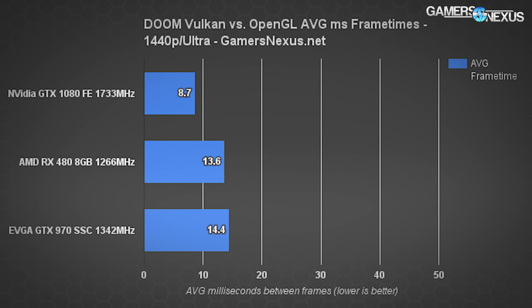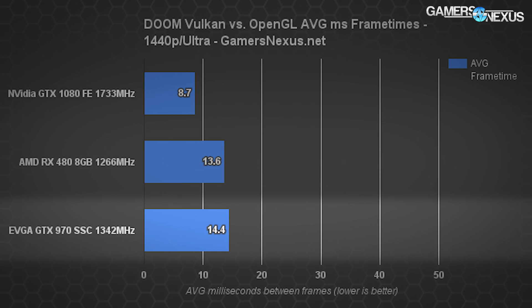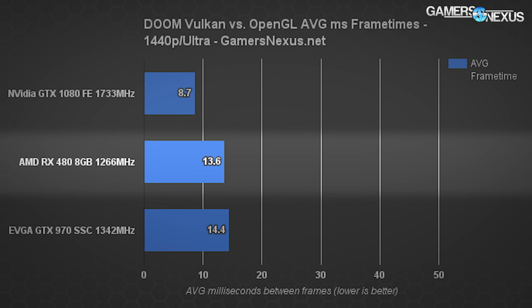For 1440p Ultra millisecond frame times: the GTX 1080 outputs 8.7 milliseconds with a tight range. The GTX 970 is at 14.44 milliseconds with more variance, so there are some occasional stutters, but it's really not that bad. The RX 480 is at 13.57 milliseconds and is fairly fluid.